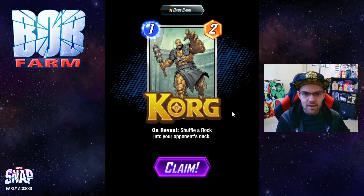Then we have Korg, a premier 1-drop. On reveal, shuffle a Rock into your opponent's deck. It's not always obvious the effect that this is having on a game, but losing out on even a single draw can be pretty detrimental.